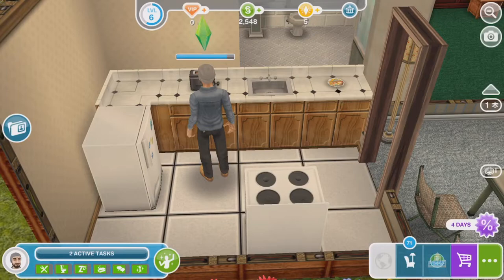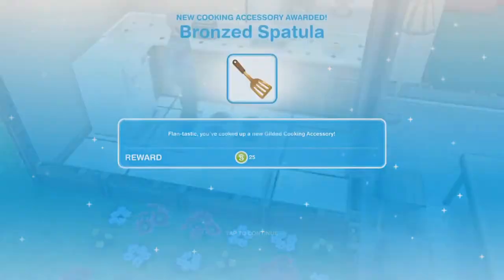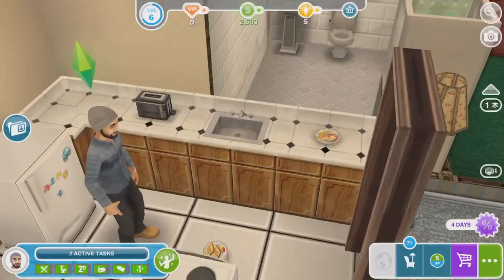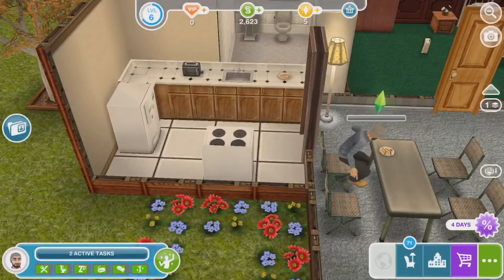I really like this beanie on him — I think it makes him look super rugged, and then he's got like these Timberland work boots or something like that, so those look really nice as well. We have a new cooking level — level two, cool! Okay, so now we just need to eat cheese on toast. Eat or grab a plate for 10 minutes — that's going to take him 10 minutes. I should probably pop another counter in here just because he doesn't have anywhere to put these when he makes them.